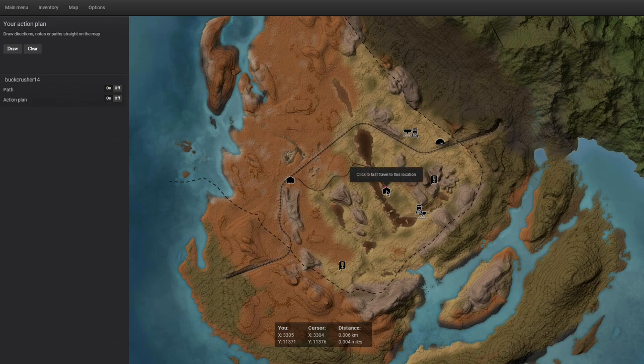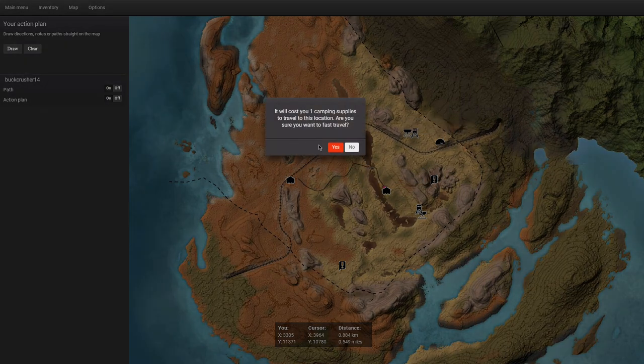Feral goats are a species that could possibly be on New Zealand along with wallabies, which are basically like a smaller kangaroo. So we're also going to try and get some kangaroos today, but primarily we're going to go for the feral goats. Let's head over here — this is a pretty good spot.